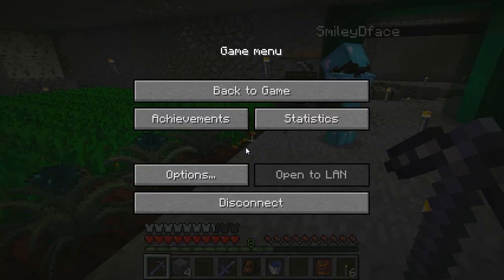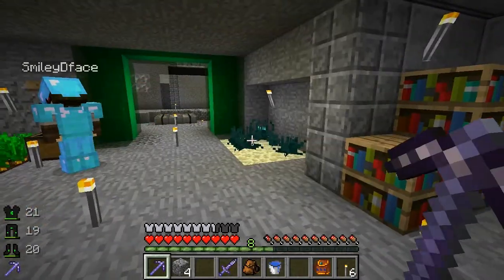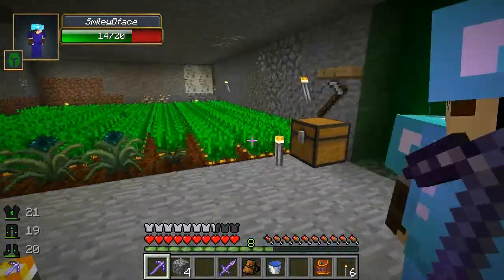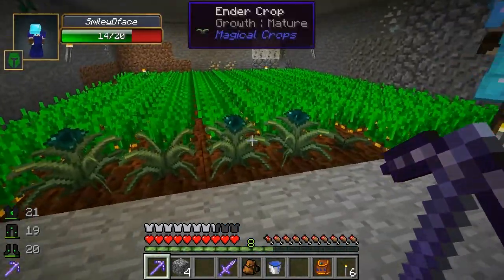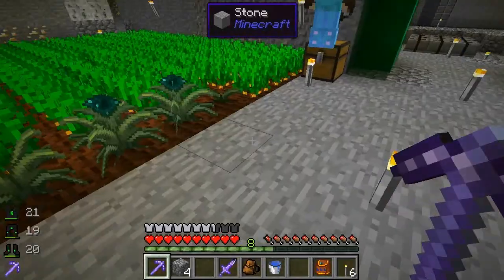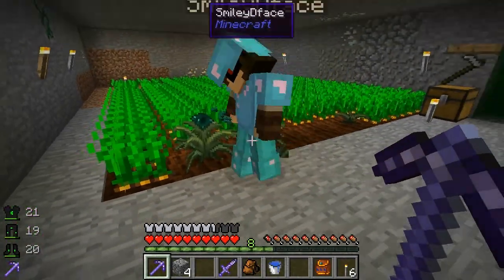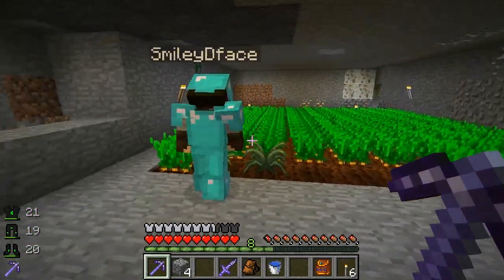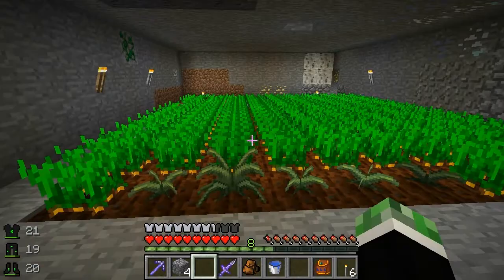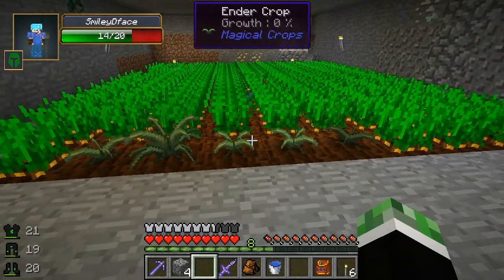What you'd be seeing are raindrops coming out of the thing but I have particles disabled. That's pretty much it - got you guys up to speed. So what we're doing today: up until now I've just been AFK-ing around breaking essences manually and planting them, and I'm thinking surely there's a better way. Thanks to MFR there is - probably a few other ways too but we're going for MFR.